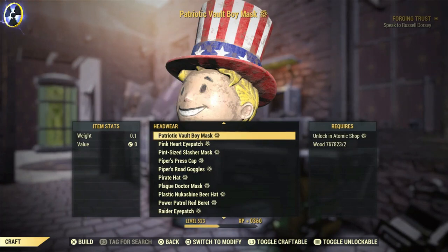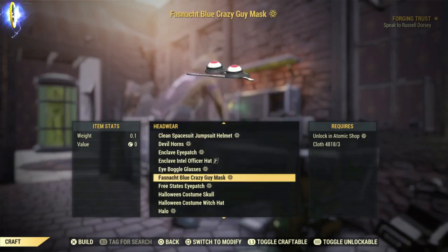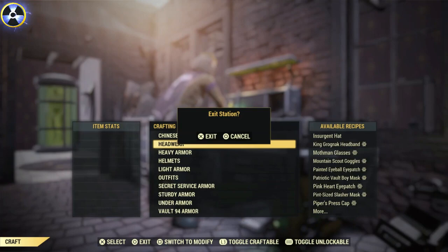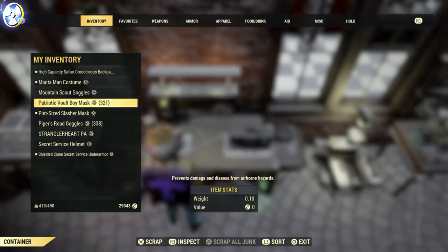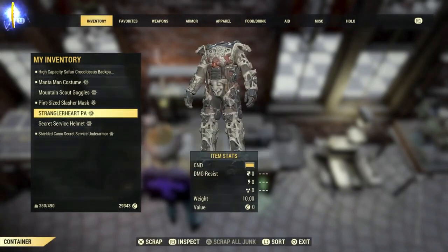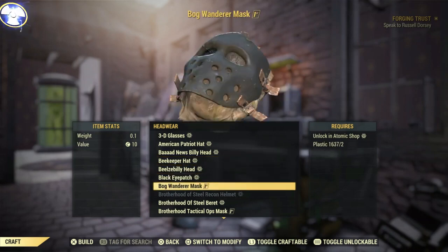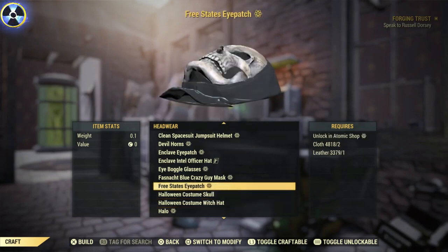The Patriotic Vault Boy Mask is the only other item that you can bulk scrap. So at the moment it's only those two items in the game. I'm pretty sure the Patriotic Vault Boy Mask was in the Tri-Centennial bundle when you first bought the game, but it was in the Atomic Shop last month. So if you're lucky enough to have bought it from the Atomic Shop, you can bulk make and bulk scrap them. If not, go and buy Piper's Goggles — it's like a raincoat and hat in the Atomic Store on PlayStation, Xbox, or PC. If you buy that, you also get the ability to craft Piper's Goggles, and that's how we're doing this glitch.